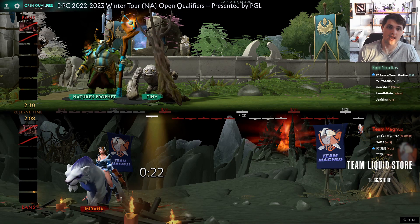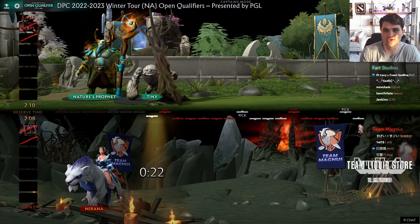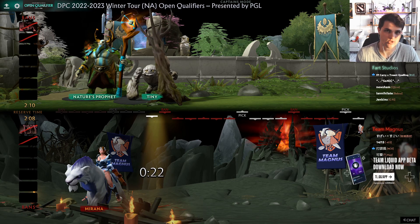Hey guys, this video is going to be a brief draft analysis of my team, Fart Studios, featuring me, Sonic, Annihilate, Jenkins, as well as Newsham, and our run through the open qualifiers. Giving you a brief insight into the way we think about picking heroes, and generally the way I like to draft in a competitive environment, with some cool tips and tricks if you guys want to play Captain's Mode, or just things to consider when you're thinking about counter matchups, and making sure that you don't get out-drafted in your regular pubs.